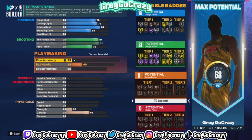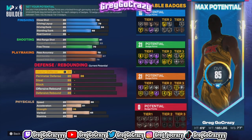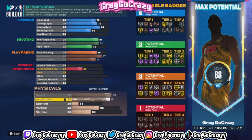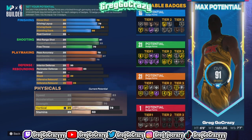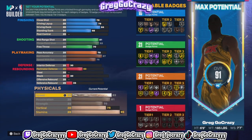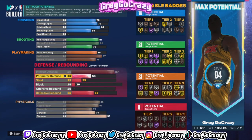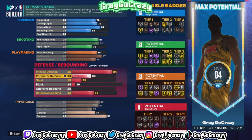This build does get over 80 badges in total. For the defense, without finishing, he does get contact dunks — pro contact, but that's all you really need. The shooting, he gets 21 shooting; the playmaking, he gets 21 playmaking. I tried my best to tweak the physicals. My player is already at a 90 overall and I haven't even touched the defense yet, and I'm a defensive person so my defense has to be right on all my builds.